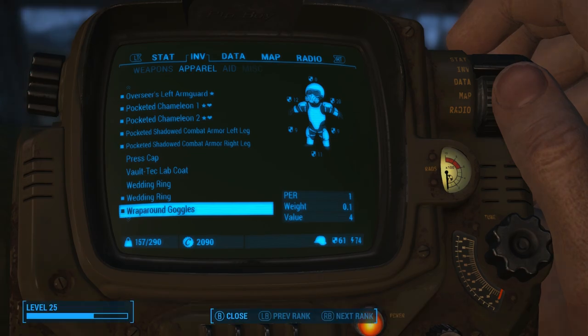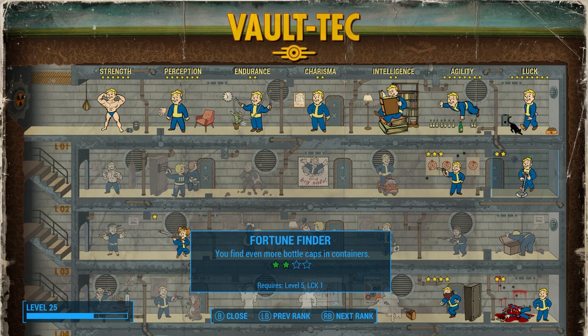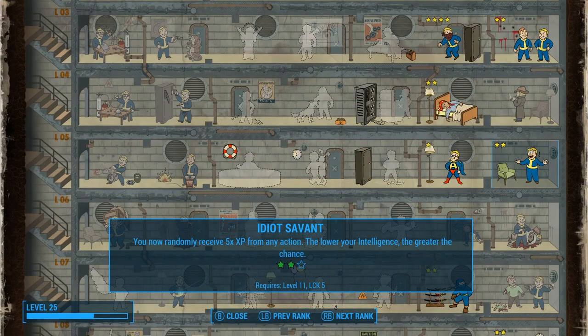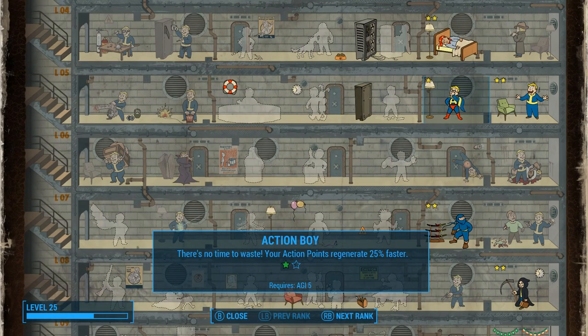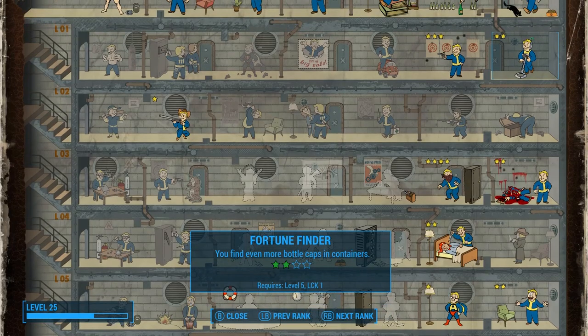At second level I chose Fortune Finder. If you dump Charisma to boost Agility, Luck, and Perception, you'll need a way to compensate your purchasing power, and this is one of the best early perks. At third level I took Idiot Savant — like Fortune Finder, it makes up for dumping Intelligence, and both are best taken early to maximize their potential over many levels. At fourth level I took my first rank in Sneak, which is the central focus of the build and also helps you survive better early on. At fifth level I took another rank in Fortune Finder — my last rank — but it was well worth it. It's one of the main reasons I could afford some cool equipment, and it really does make a difference if you don't want to use glitches or exploits to make money.